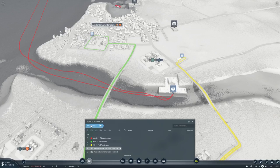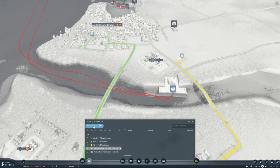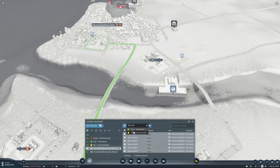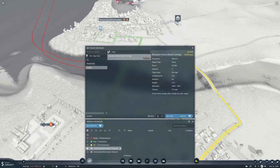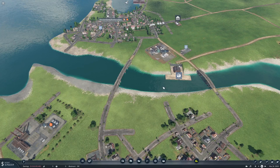Now we need to buy road vehicles. There are European horse-drawn carriages — great, it's using European vehicles since I have vehicle mods. I'll get six of these and put them on Oil to Fuel. Then another six on Fuel to Amsterdam.